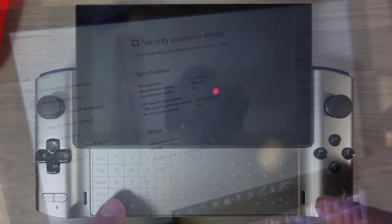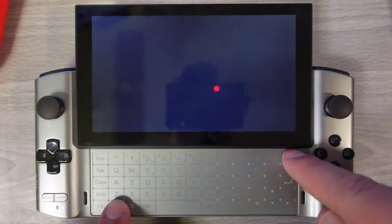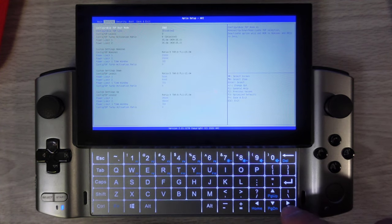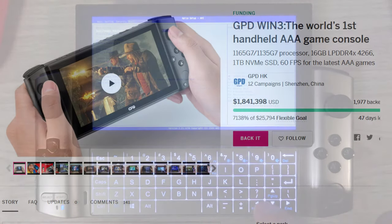A quick tip: if you want to get into the BIOS while the GPD Win 3 is booting up, keep hitting the FN key until you feel the keyboard vibrate, then hold FN plus the Del key.